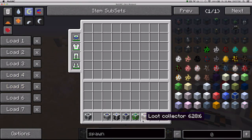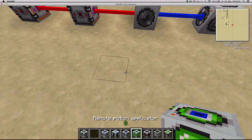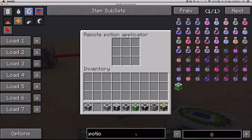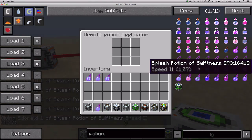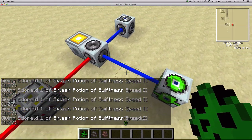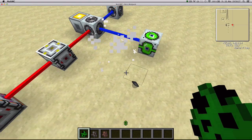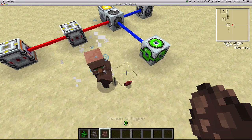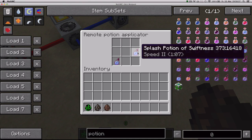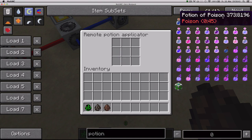Next up, the Remote Potion Applicator. You connect it just like the other blocks, and it has an interface where you can put potions. Let's try potions of swiftness and spawn some mobs — every time the Tesla coil acts on a mob, it's going to apply a potion on it. You can see the particles. This could be used to apply beneficial potions on a player, or to apply harmful potions to mobs. You can apply any type of potion.